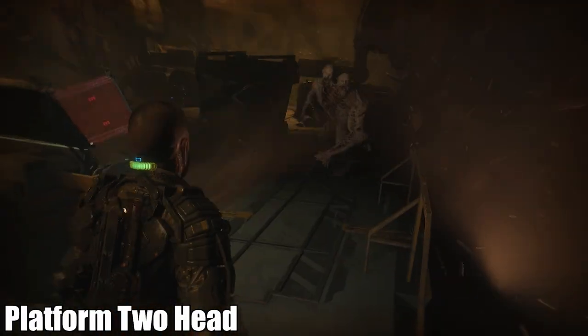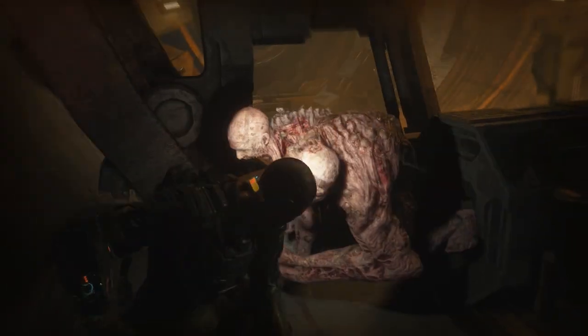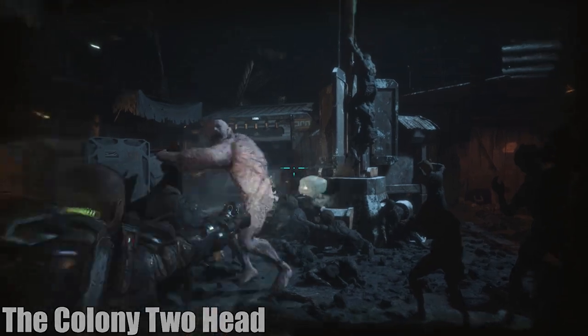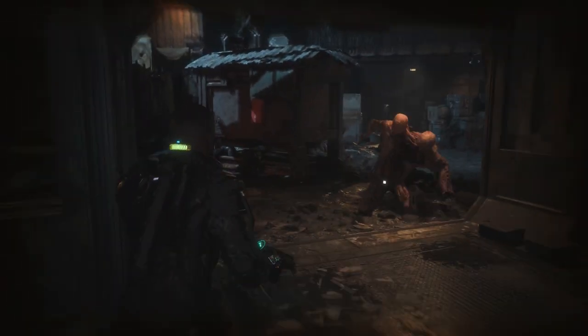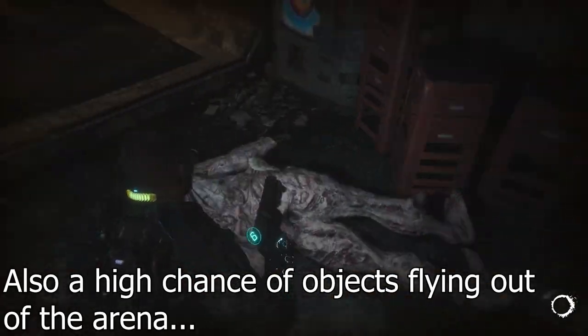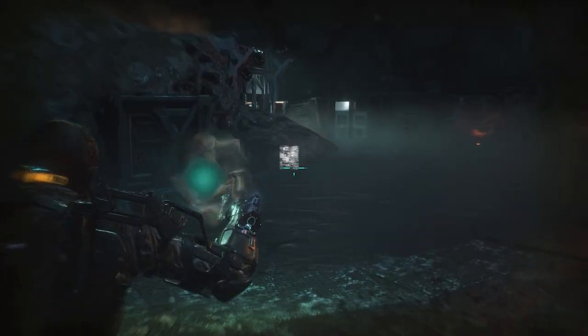For the platform two-head, I cheesed it because there were no objects I could pick up and throw at him. You can basically just keep dodging his attacks until he eventually falls off or dies on the platform. For the colony two-head, I tried fighting him legit by throwing objects at him and it actually does pretty okay damage, but then he caught me off guard and killed me. I'd been doing this for like 20 minutes because launching objects at him does little damage even on easy mode, so I cheesed him too. Faris I had to fight legit — there was no cheesing him — but his arena gave me plenty of objects to throw at him, so that's what I did until he got pissed off and decided to throw me towards Danny.